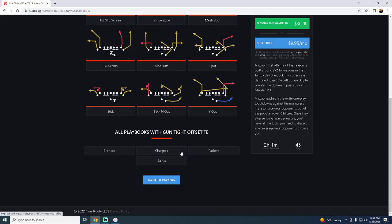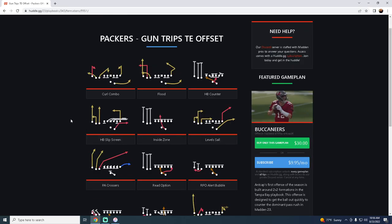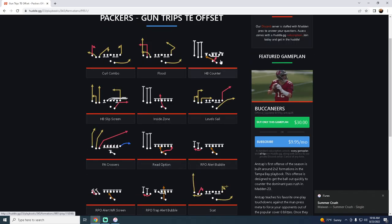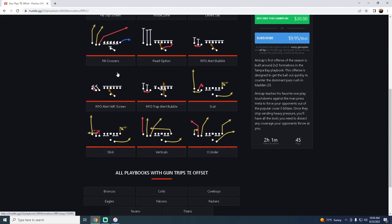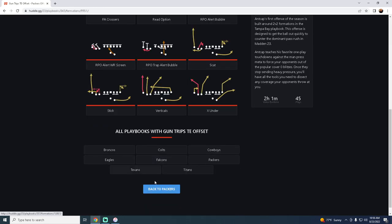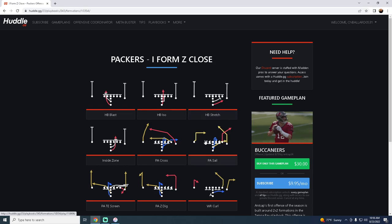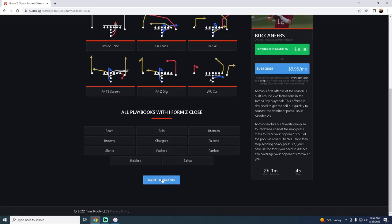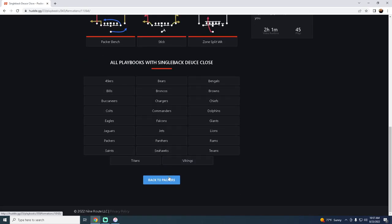It also has PA Seams — super effective this year attacking a quick out against man-to-man, and a deep corner against zone or match coverage. Why Out is one of the best plays in Madden history, with high-lows on both sides and your running back on an in-route. The Packers also have Trips Tight End Offset with great runs like the RPO Trap, Counter, and Inside Zone. I Form Z Close is the best under-center running formation right now — Halfback Stretch, Halfback ISO — plus Single Back Deuce Close with Halfback Wham and Halfback Stretch. That's why Green Bay comes in at number three.